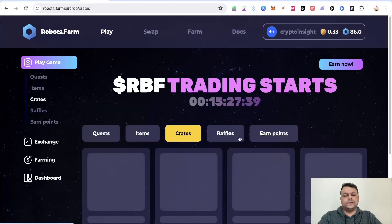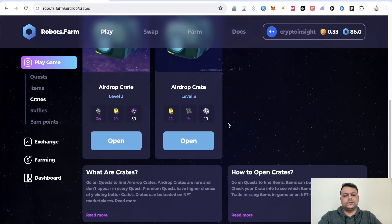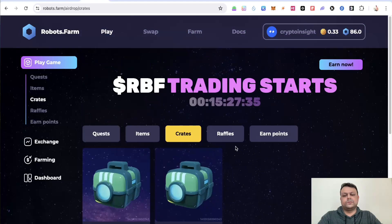Let me try to open again — I don't have enough items to open the level 3 crate, but once I have them I'll go ahead and open it. As you can see, I received some Robots Farm tokens as an airdrop, and some gold which I can use.